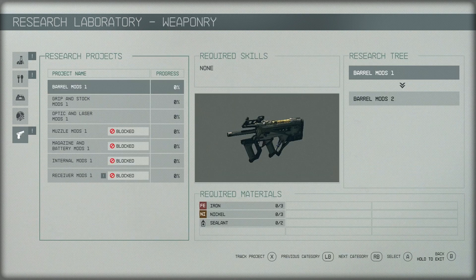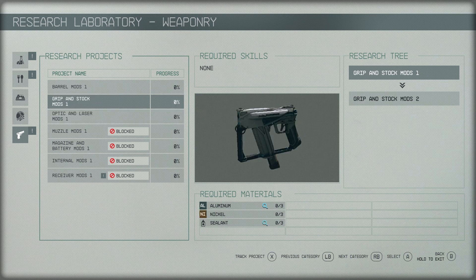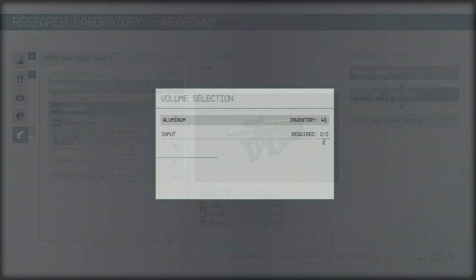One of the single biggest tips that we have for researching and crafting is to make use of the tracking feature. This is something that took us quite a while to learn even though it's blatantly laid out for you, but this will highlight all of the required ingredients for a certain project while you're out exploring in the world. This very quickly helps you identify the resources that are going to be the most important to collect for your current progression, and you can track multiple projects at the same time if you so wish.